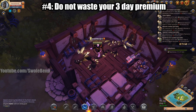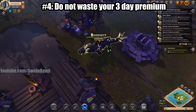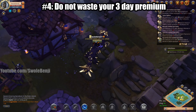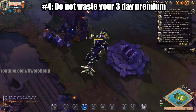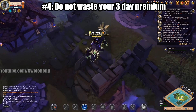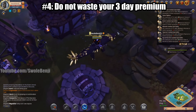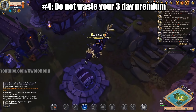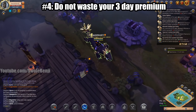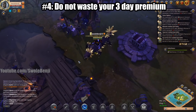Number four is do not waste your three days of premium. When you get off tutorial island and turn in the quest, it will activate your three-day premium immediately. Make sure you have free time to actually play the game — that you're not busy with school, work, or any other real-life obligations — because those precious first three days of premium will absolutely make a big difference in how much you progress.